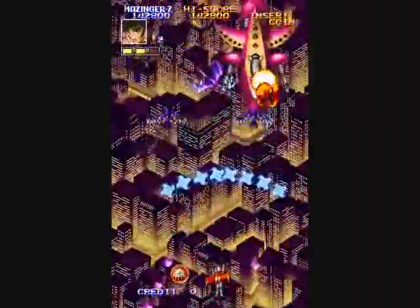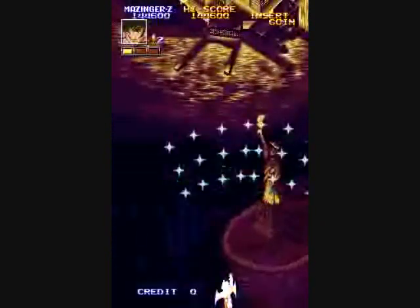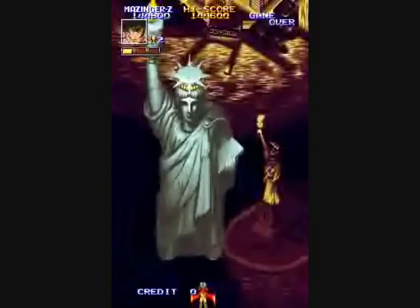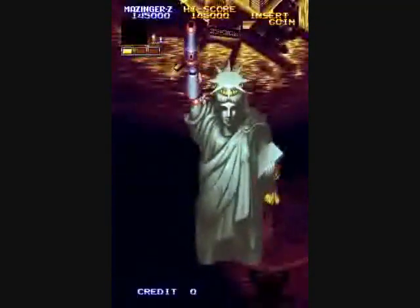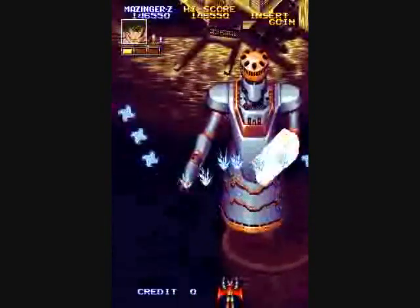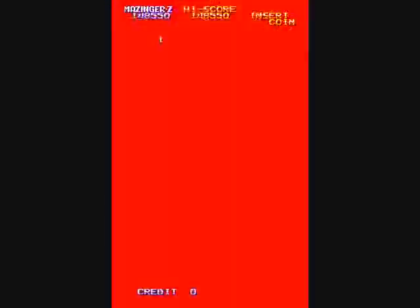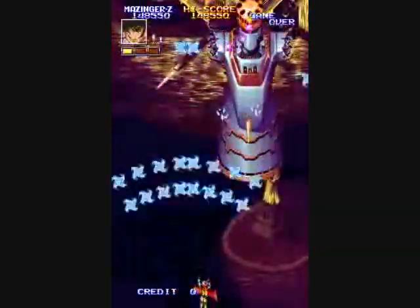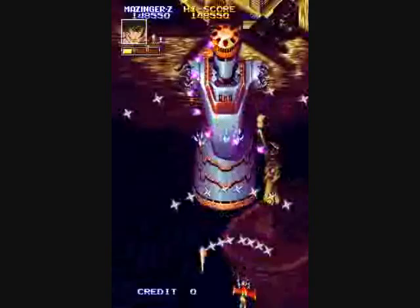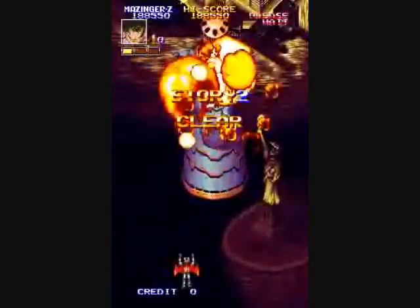Unfortunately there's no rapid fire shot. You can shoot out a couple of rapid fire shots as you're charging, and then it'll stop and your shot will continue to charge. I like that this boss is the Statue of Liberty, and then it sheds its marble exterior. The first couple of bosses aren't super hard — you don't have to be a shoot-em-up veteran to dodge the shots. They're fairly slow.